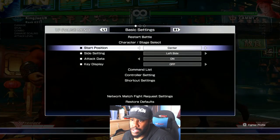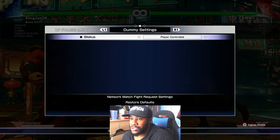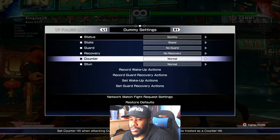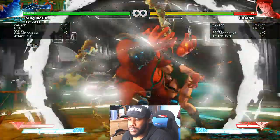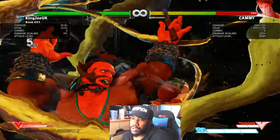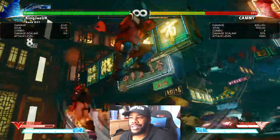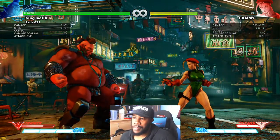Now I'm going to show you a couple of crush counter combos. Setting the dummy to counter — you could do a combo like that. That combo is very vital. Look at the damage.